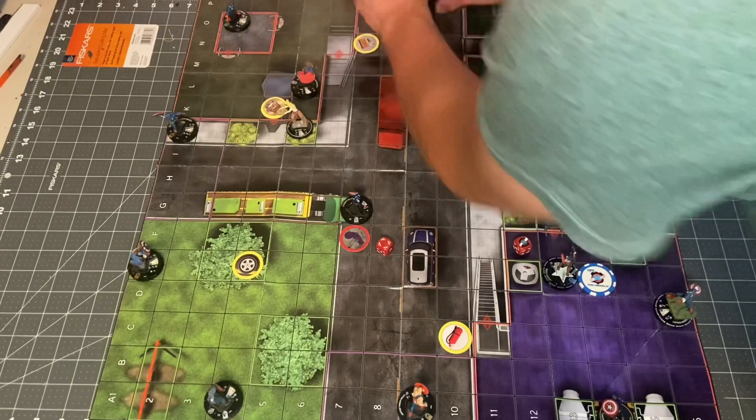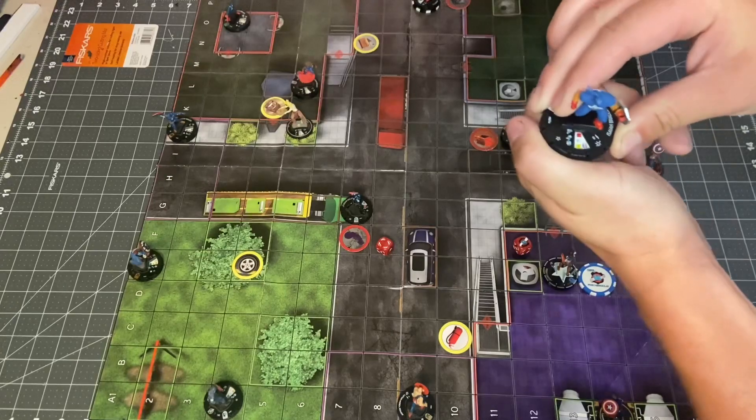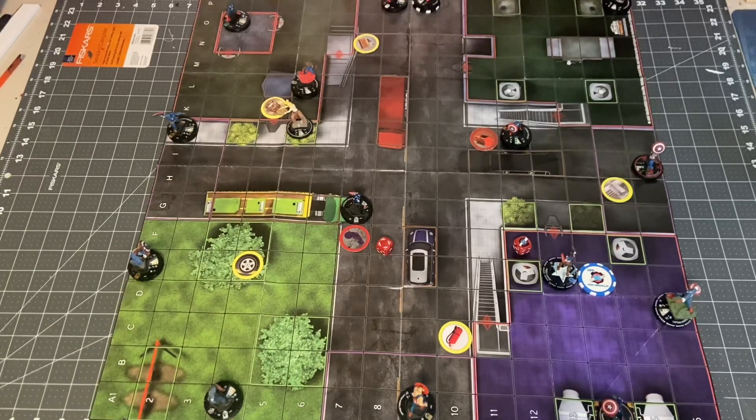We'll have heavy objects work how they normally do. Josiah of course has toughness, so he'll only take 4 damage. We'll get rid of that heavy object. John also has a defense which is Combat Reflexes and Vulnerability. At the end of your turn, choose a side of the square that U.S. Agent occupies. Lines of fire drawn to the U.S. Agent passed through that side of the square are blocked until your next turn. I'll use a little shield marker to represent this side of his square being blocked.